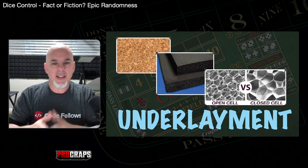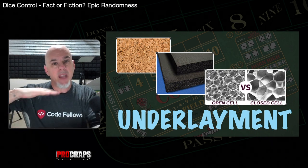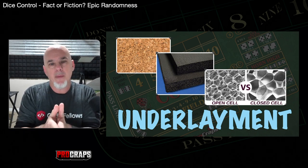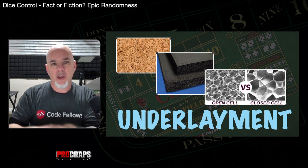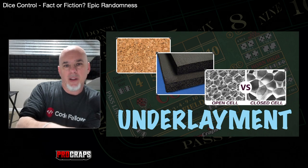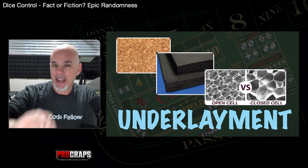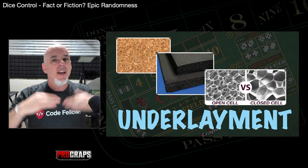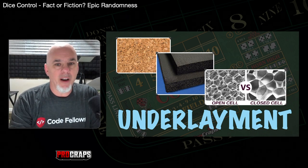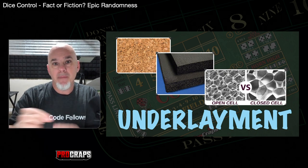Let's peel back a layer and look at the underlayment — the material that lives between the hard surface of the table and the layout you're playing on. It's designed to do two things: protect the bottom surface and give a little cushion to protect the felt on top from the sharp edges of the dice. It serves the casinos well for longevity. The side benefit is that no matter what it is, it's going to impart some level of miscontrol onto the dice.